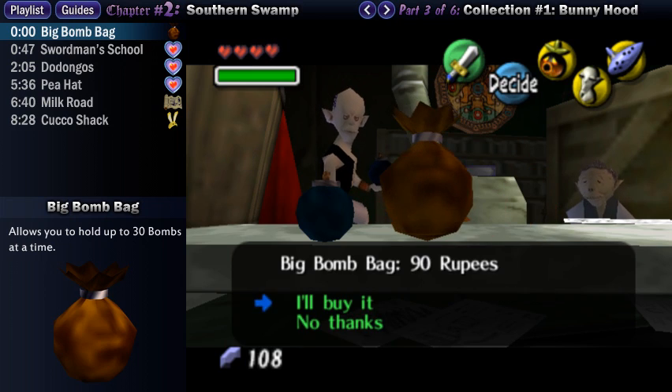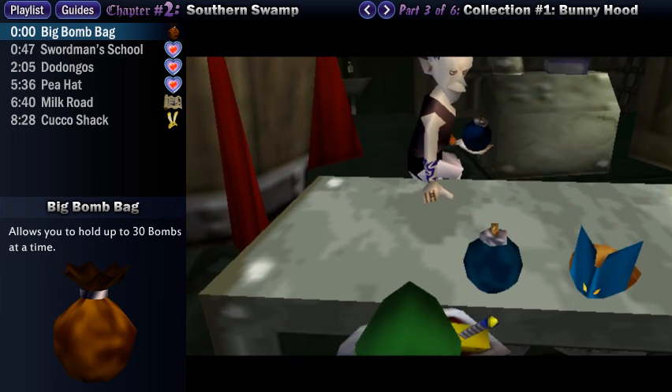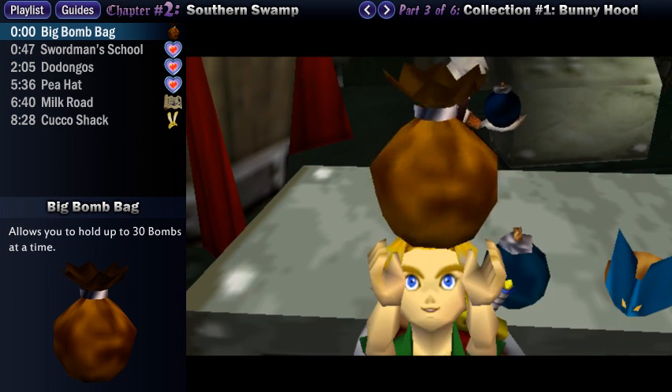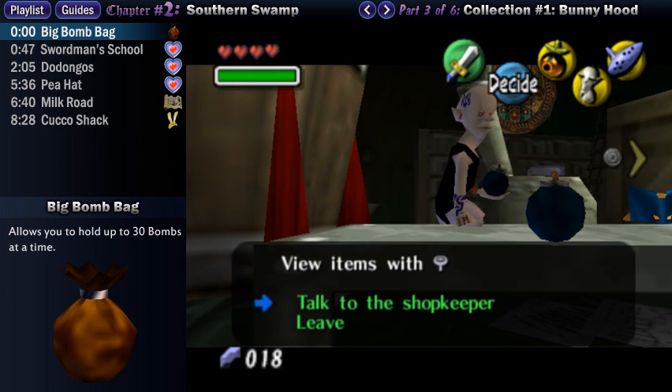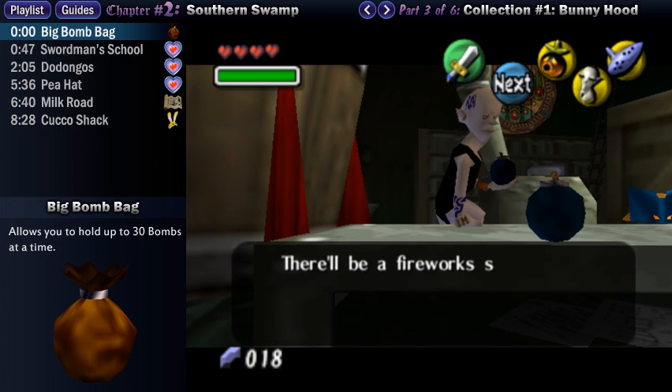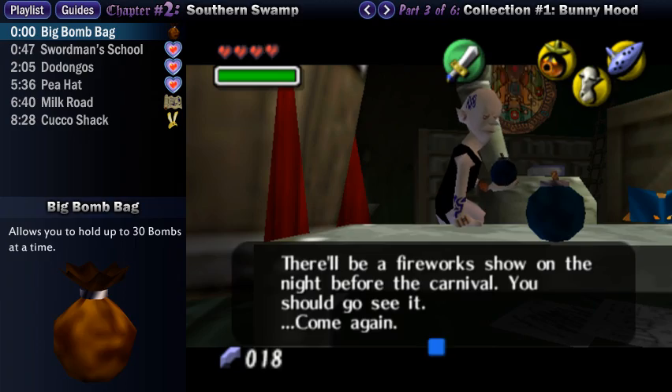In general, you can purchase the regular bomb bag, which allows you to carry up to 20 bombs, but since we saved her, they now have the big bomb bags available, which hold 30 bombs. It costs a somewhat hefty 90 rupees, but it's well worth it, and this way we skipped to the level 2 bag — we don't even have to buy the first one. From this point on, you'll be able to find and use bombs.